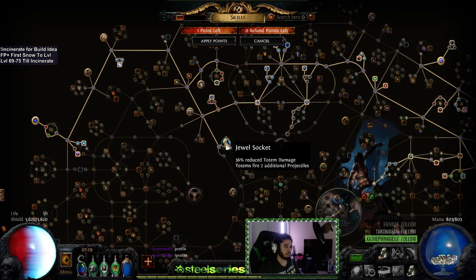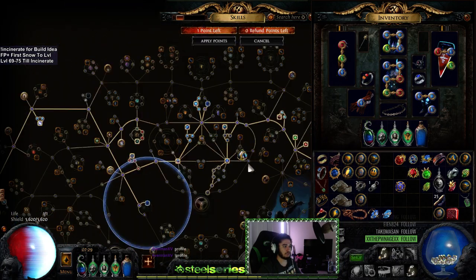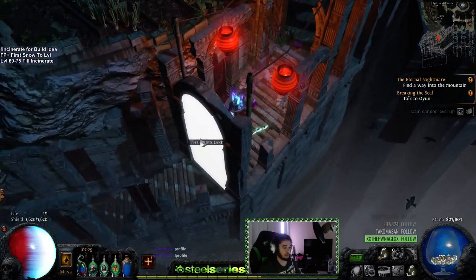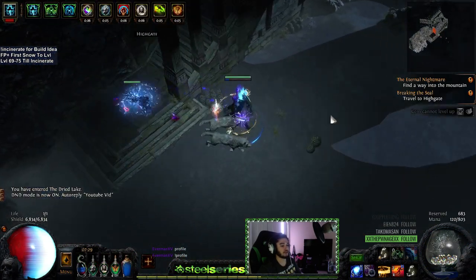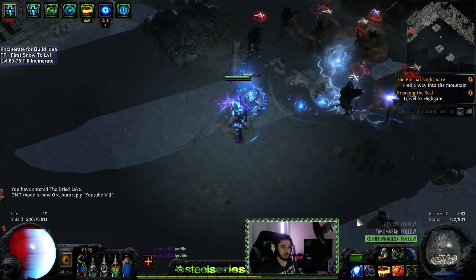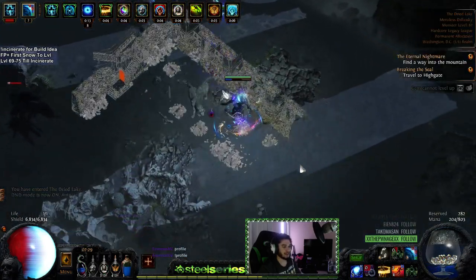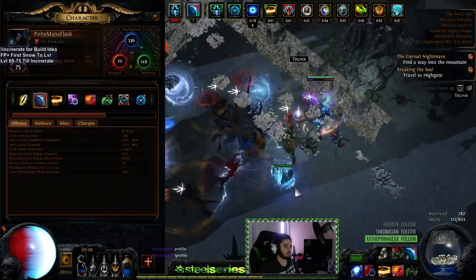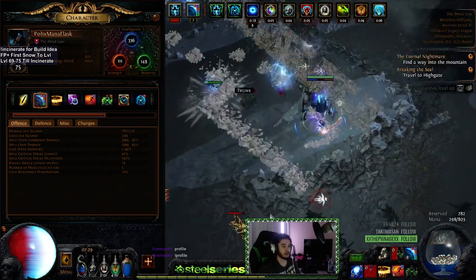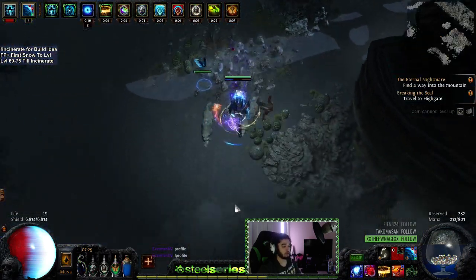We're going to remove Rain of Splinters and plug in a First Snow, and remove one of the Cast Speed jewels. Let me show you how Freeze Pulse Totems works with literally the exact same setup — of course you could optimize this much more specifically for Freeze Pulse. With Freeze Pulse, I'm sitting at a 95% crit rate alongside a 600% crit multiplier as of right now, and it actually feels pretty good.